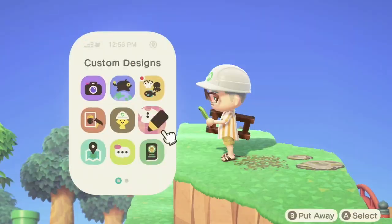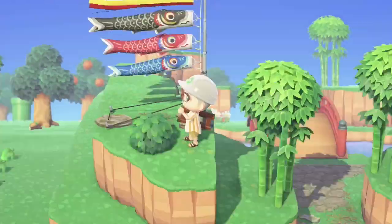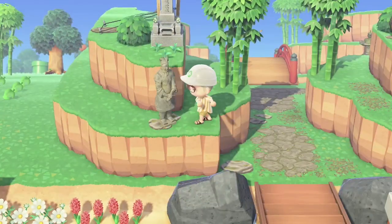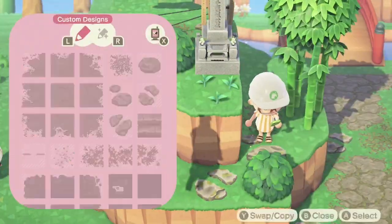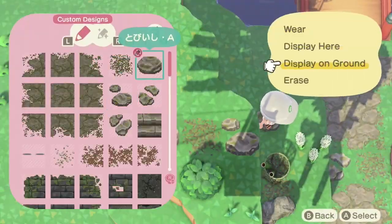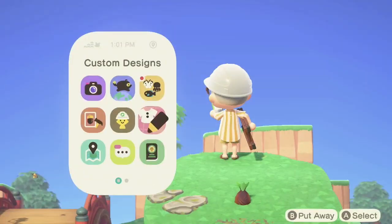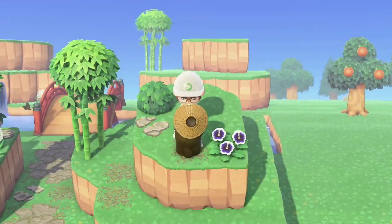Now we've actually reached the decorating portion of our build — all the terraforming is done. First things first, we're putting out a cart banner. We had that whole challenge earlier using it, and I really like it, I think it's a cute item. Now, another thing that makes this entire theme very easy is that there are already so many east Asian inspired items in the game. I have a lot of items to pick from, whereas with like a wild west island there's not exactly a bunch of cowboy stuff. Here there's a wealth of items to give the vibes we want.